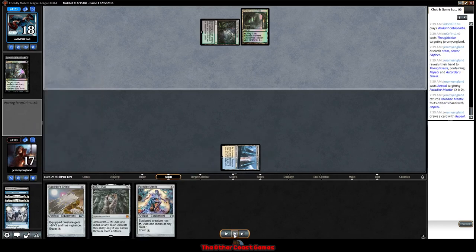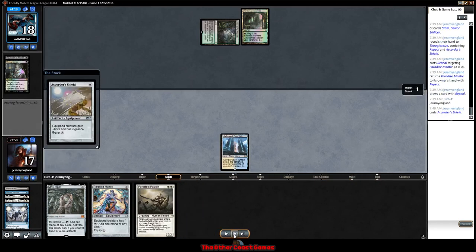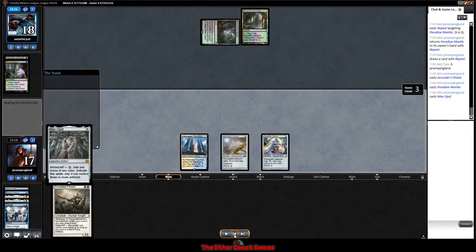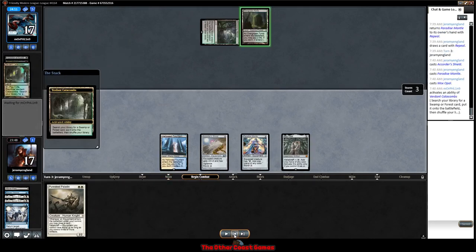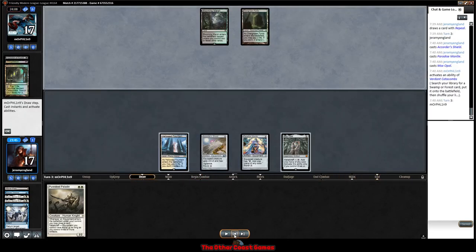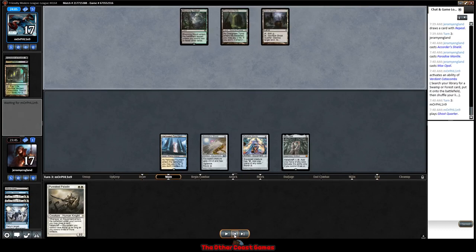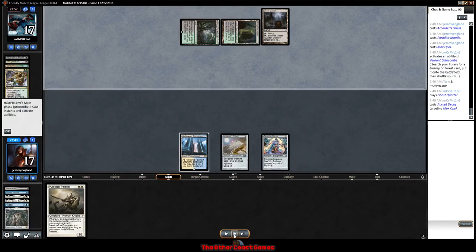We Repeal the Paradise Mantle to draw a card, giving us another mana source. We have to play all of our artifacts to get it, but there's the Pure Steel. I figure there's a better chance we get to do something next turn if we just play out all of these artifacts and ship back to our opponent. At this point green-black seems really quite favored. They Abrupt Decay the Mox Opal — we don't have the mana source anymore — but they would have gotten the Paladin if we'd played it out.